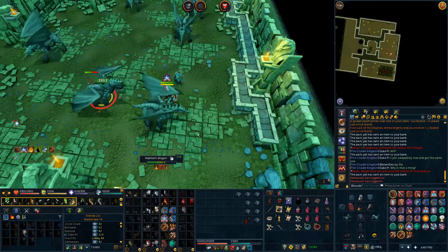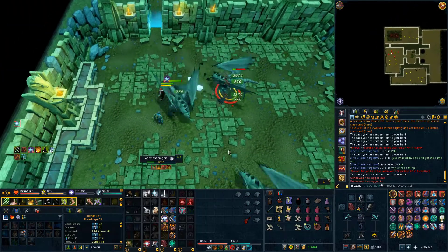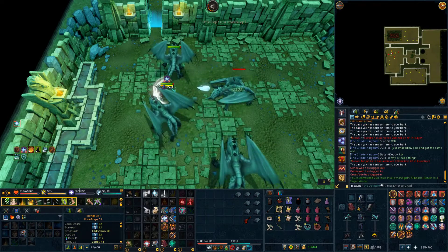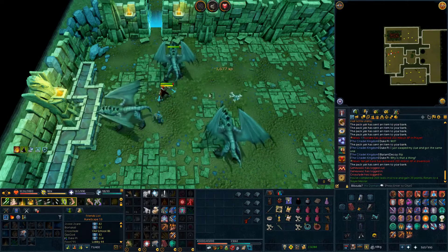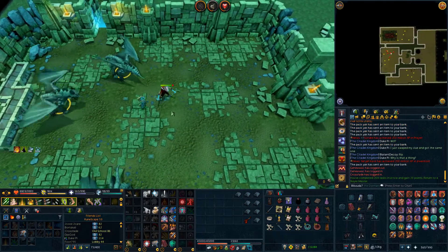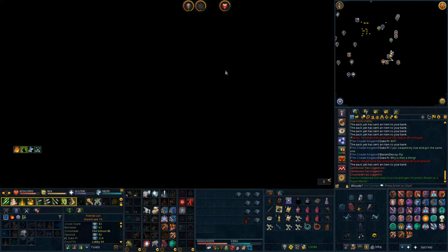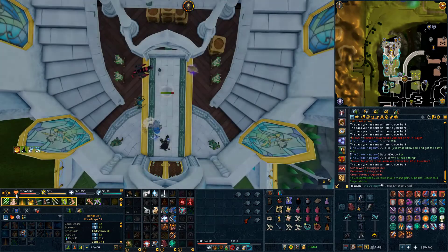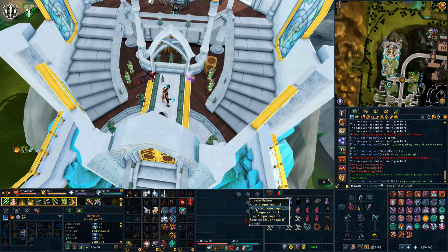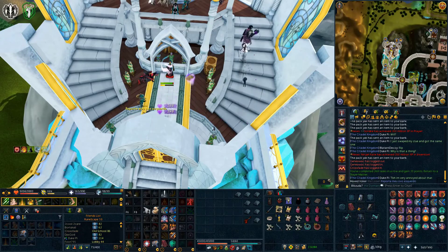Hey guys, it's bibzuda7 here again, welcome to another Road to 120 Slayer episode — coming up on episode number 11. We are kicking this one off with adamant dragons, who kind of suck to kill. They don't have the greatest loot and they're just kind of slow, but I still need their soul so I'll be killing them when I get the chance. Currently 109 slayer in this video, working our way towards 110.